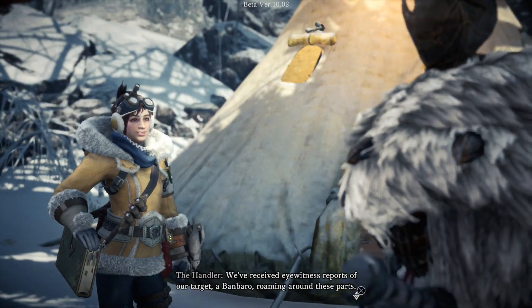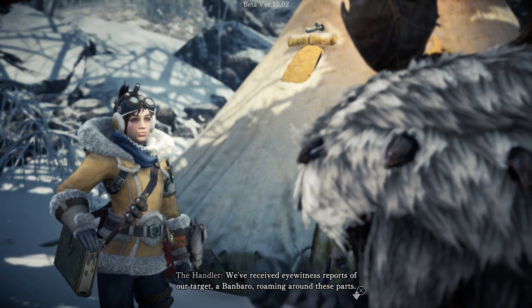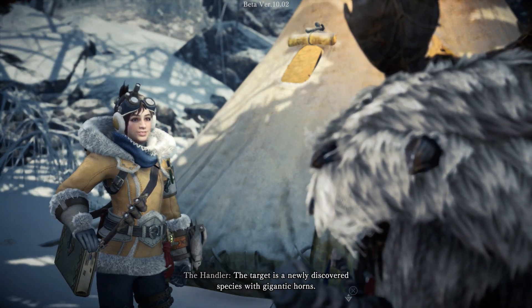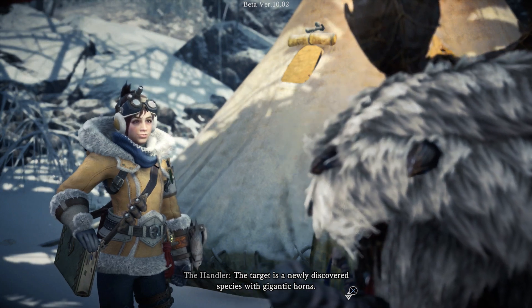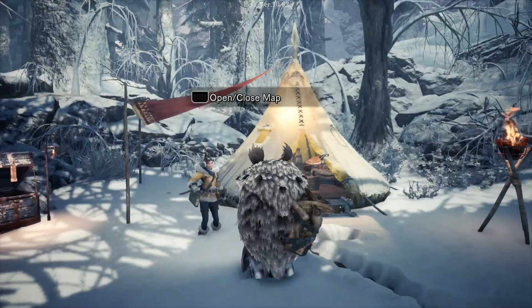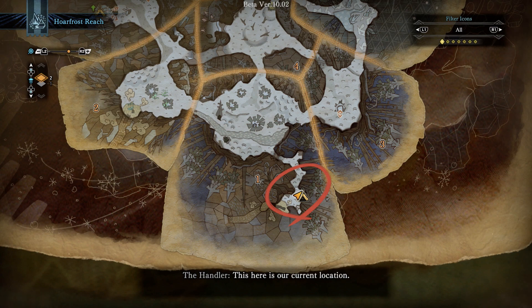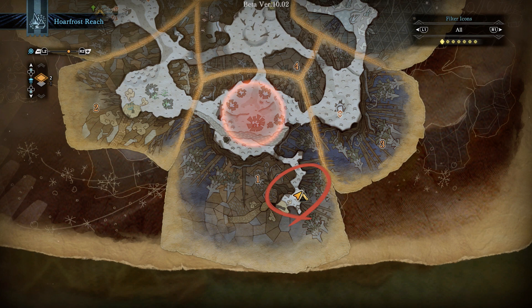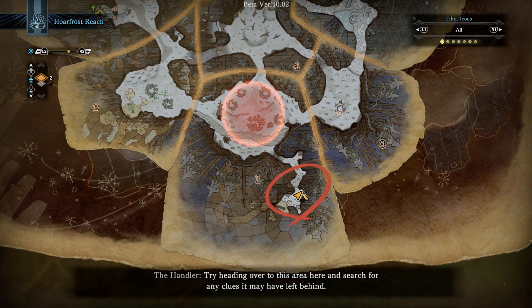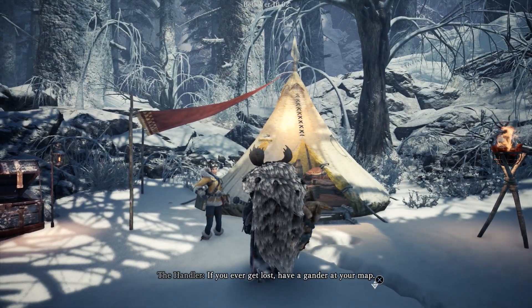We've received eyewitness reports of our target, a Banbaro roaming around these parts. The target is a newly discovered species with gigantic horns. So let's get right to it — open up your map. This here is our current location. Try heading over to this area here and search for any clues it may have left behind. Maybe later. If you ever get lost, consult your map.